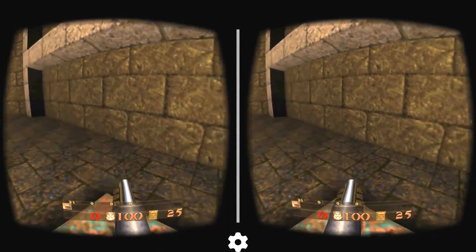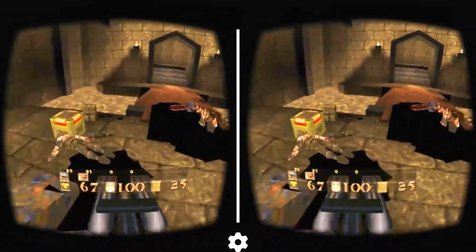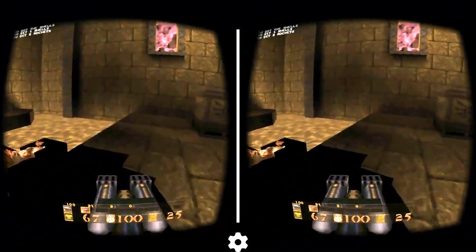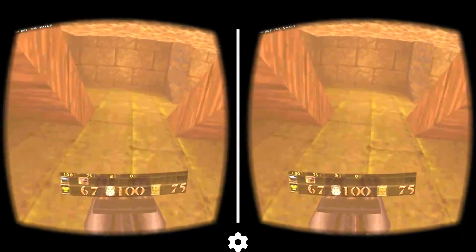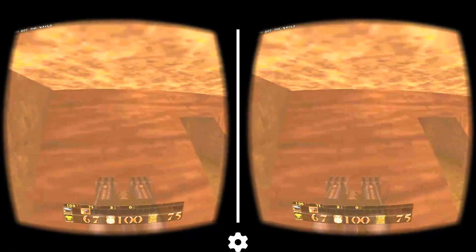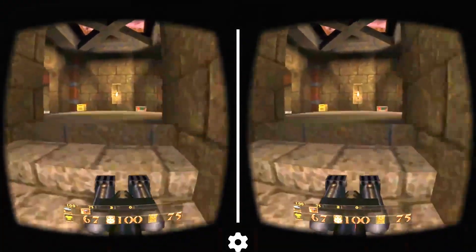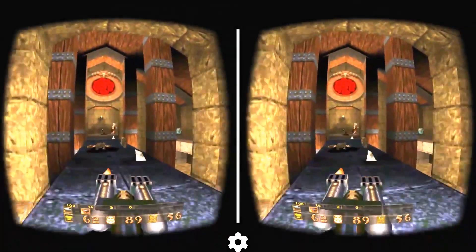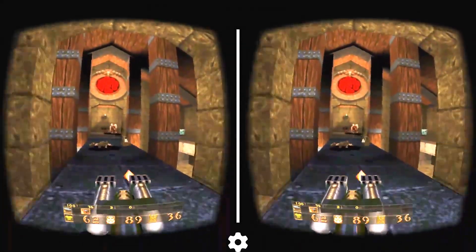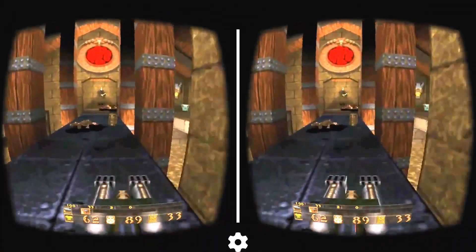Half-Life 2, Quake, and other classic first-person shooters have already been ported to Oculus Rift, and I've heard nothing but good things from VR-goers playing these older games in full VR compatibility. The games we all remember playing, revamped for VR, and if done right, can breathe new life into games and introduce them to a whole new generation of gamers. So far, Half-Life 2 and Quake have been ported to Rift — it's the same old car with a different engine and interior.